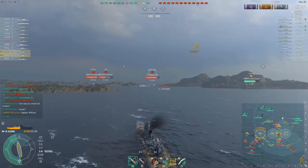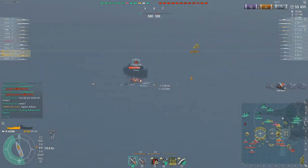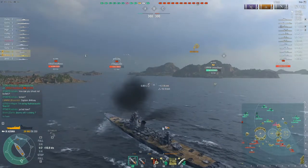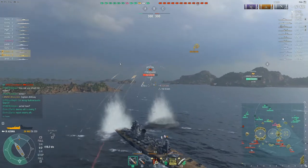If we focus back in here, we should see these shells trailing in on the Montana — hopefully we'll get a decent hit. And that's 7k off the front three guns. That one didn't afford us another fire, but we did get four penetrations on a reversing Montana who is angled as well. So they're good guns. But as I alluded to at the start of the game, the armour is weak as anything.